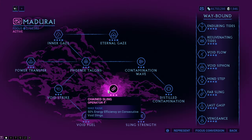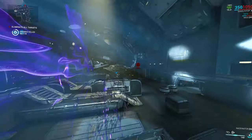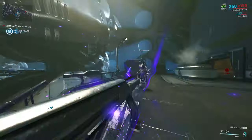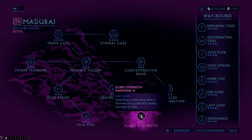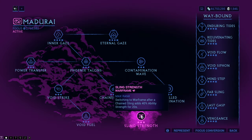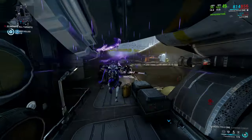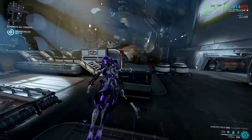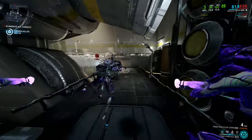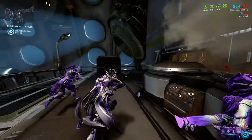Chained Sling is a way that is quite useless unless you extensively use the Void Sling. It makes every consecutive Void Sling 50% more energy efficient. Sling Strength is an addition to the Chained Sling which adds 40% ability strength to warframes for 20 seconds each time you go into the warframe after completing a Chained Sling. Lots of ability strength with this focus is cool.